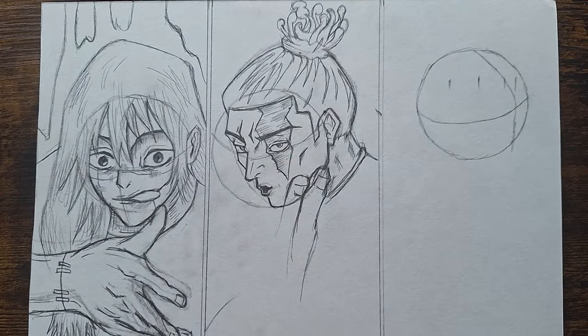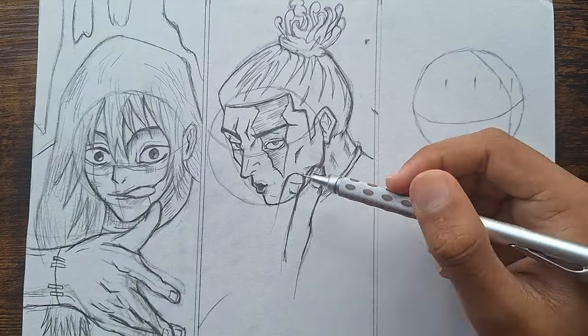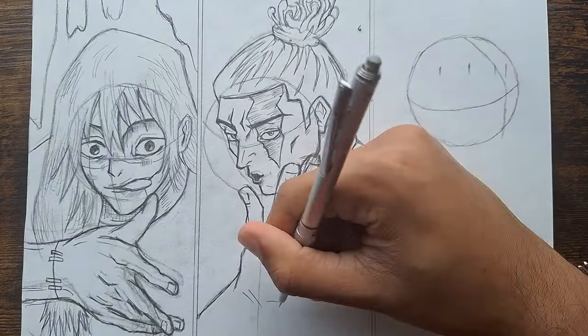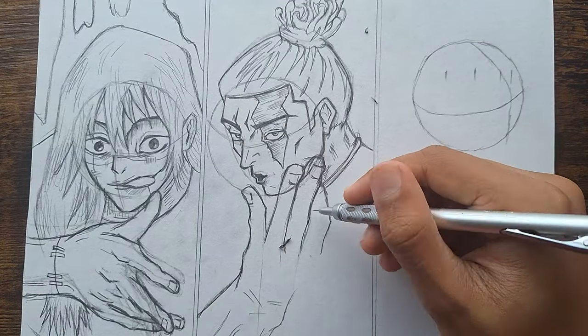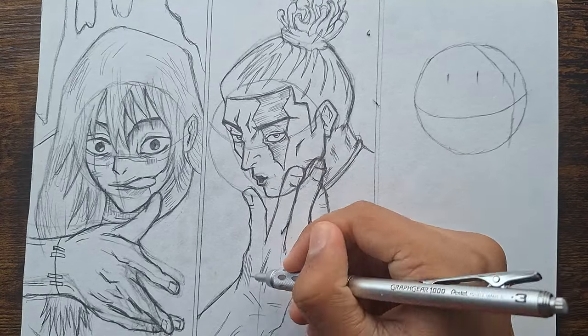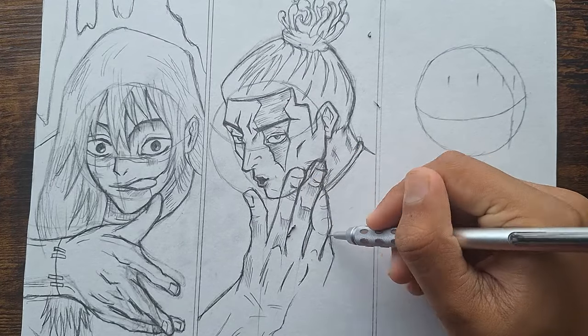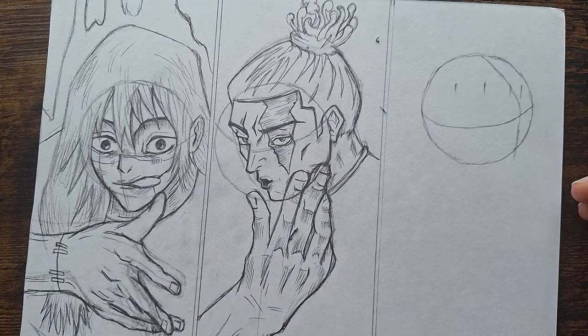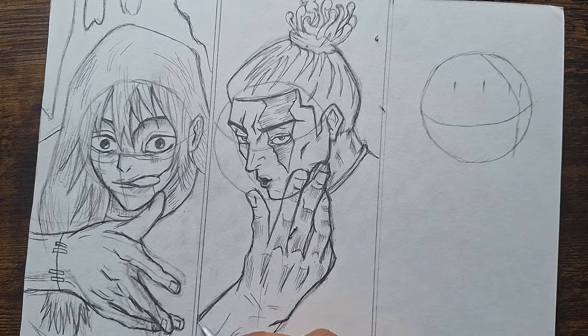And guess what? My arch nemesis was back. Even though Toto's hands weren't as difficult to draw compared to Mojito's, they were still challenging. I added the text, background, and the final details by hatching.